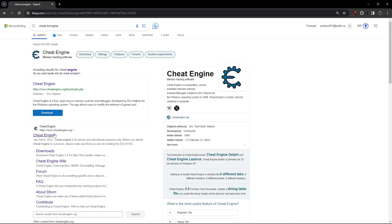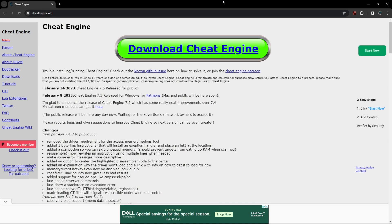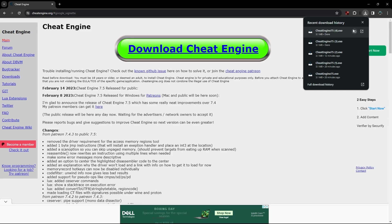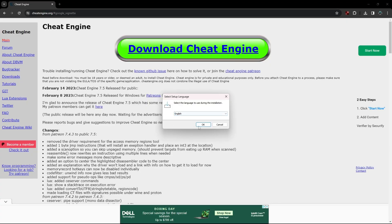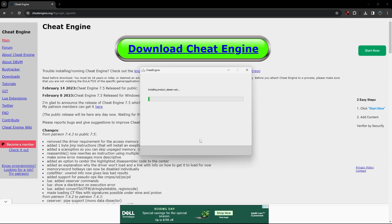You want to press the first link — it looks like this. Press it and make sure you get to this page. This might take a few tries, but make sure you get to this page. Then press the Download Cheat Engine green button. It's going to install. As you can see, it has installed. Press yes, pick the language — I'm going to pick English — press OK, then Next, and you can skip all. Wait for it to download, and then press Finish.